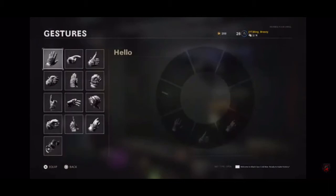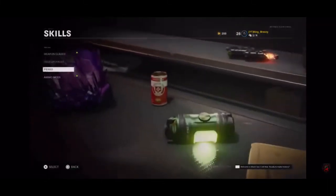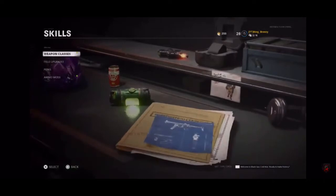Let's start with skills first. These are going to help you with your in-game zombie matches a lot. Weapon classes mean they can help you out with any weapon that you use — it's going to come up with a weapon class.